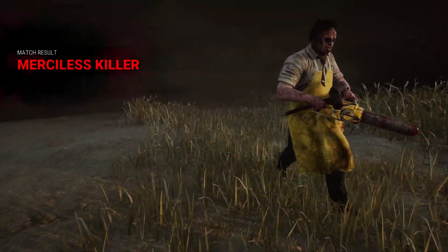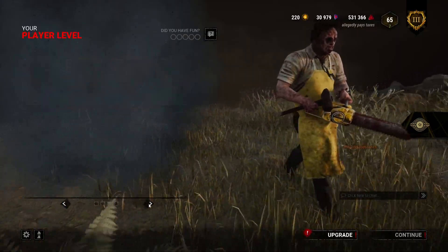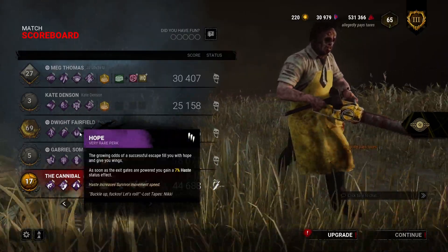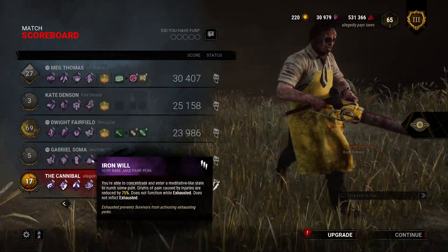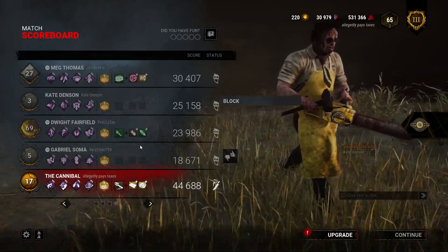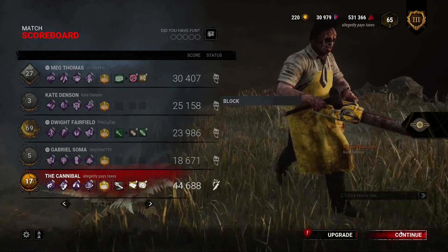Okay, next match — we got Shattered Square. I expect to lose this one because Borgo is a bad map, very bad. Whispers just lit up so I know there's someone around here but they didn't work on the gen, so I'm just going to leave. Free pallet or free down — free pallet, works for me. This map has like 500 pallets so they can afford to throw away at least a few. I'm also not going to play as seriously this match because we won that one, so it sort of shows the build can win.